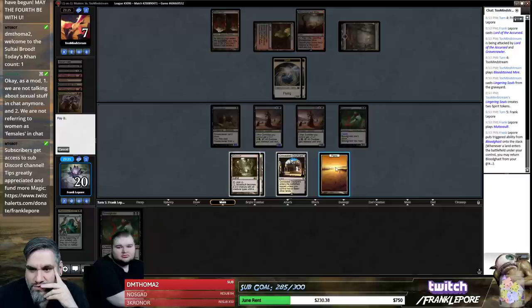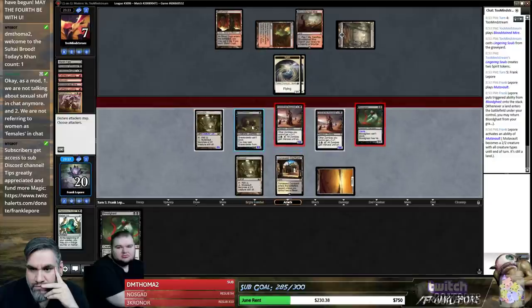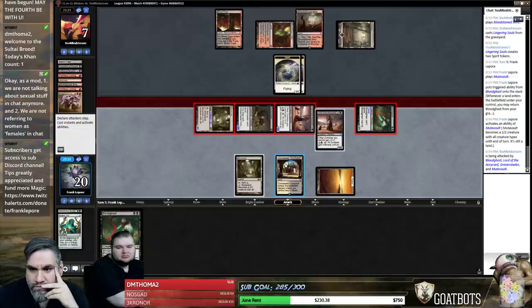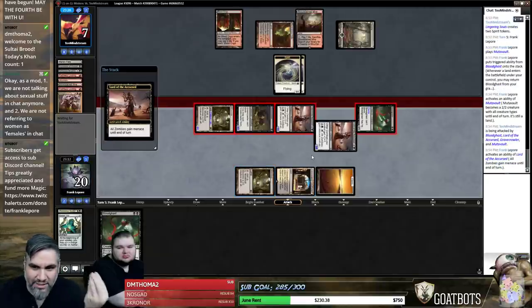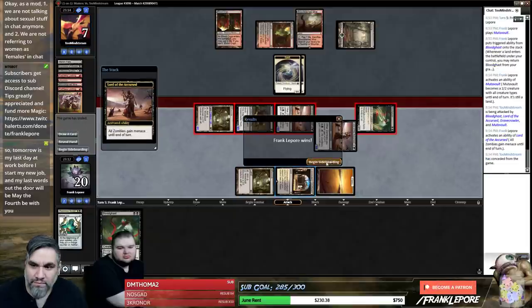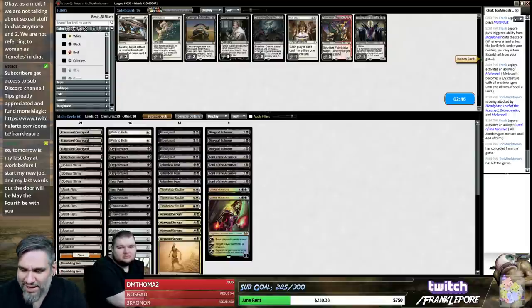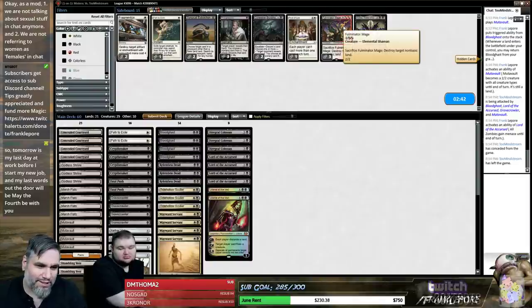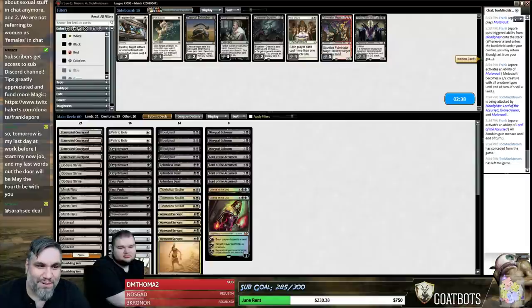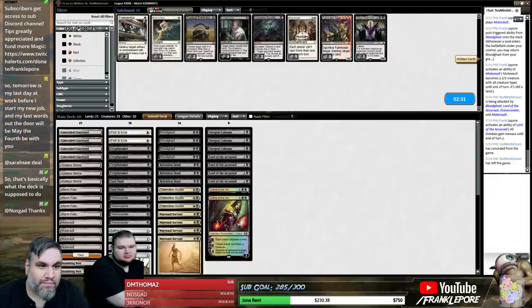We activate this Mutavault — give him menace. What did we see? Kologon's Command, Lingering Souls, Faithless Looting. I'm going to bring in Surgical Extraction — I'm going to take out their whole Lingering Souls package. You might as well bring in both. I'm going to Double Surgical, bring in Collective Brutality I think.